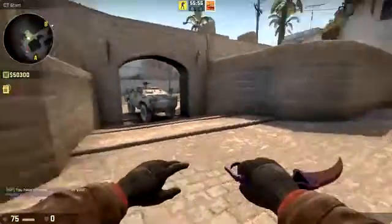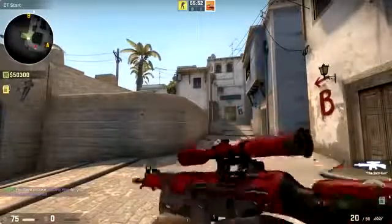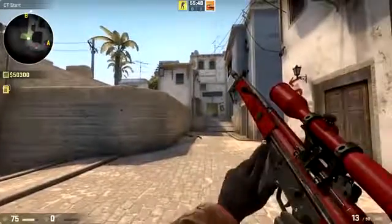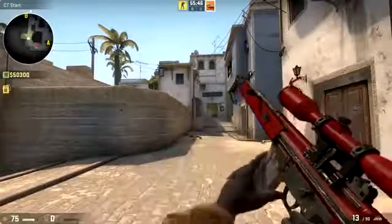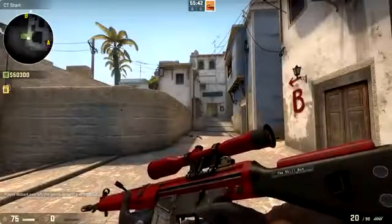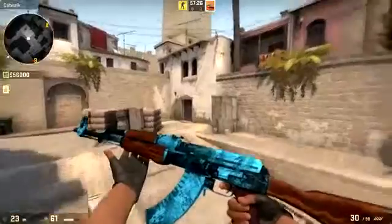Next up this is the Karambit Electric Hive — not my favorite skin but sort of cool, some people suggested it. And here's the Auto Crimson Web — I thought I'd do one Auto skin. Sort of cool looking, and you gotta have a nice skin for your skill gun as you can see there.